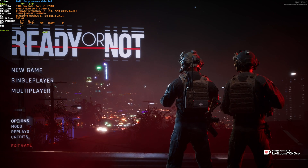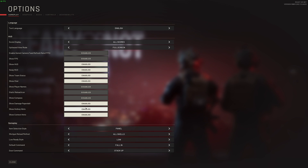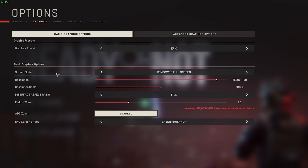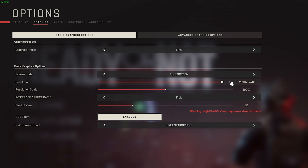When we get in-game, simply head across to Options in the bottom left, and we'll see a huge number of options. Then head across to Graphics at the very top. On the Basic tab, Graphics Preset can be set based on what kind of system you have, and either work your way down or up. Screen mode should definitely be set to full screen for the best performance, and resolution should match your display.